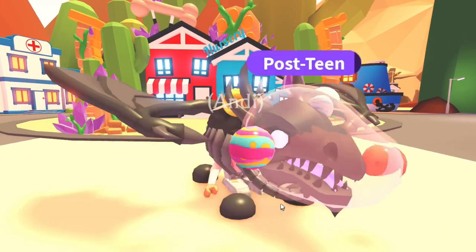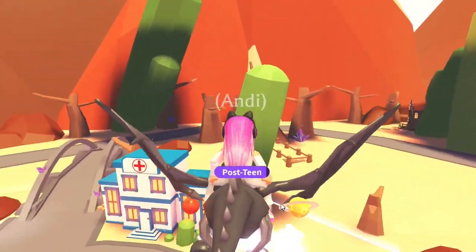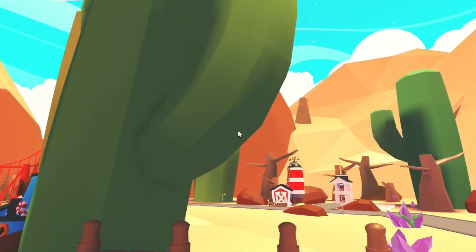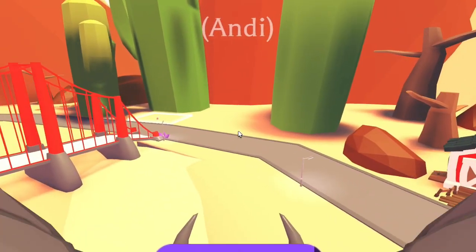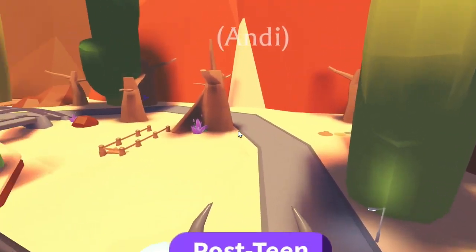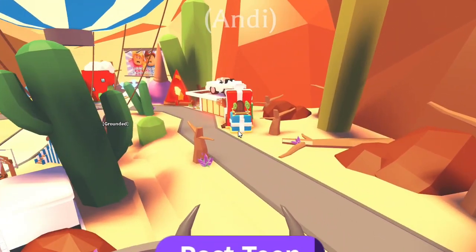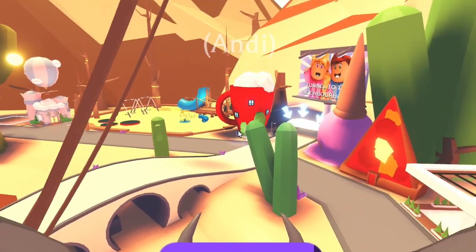Let's fly around the map again and see just how much has changed. All of the trees and grass have been replaced with cacti and sand. And you'll notice that all of the water is gone — it's dried up. We're in a drought. This is beautiful. Absolutely beautiful.